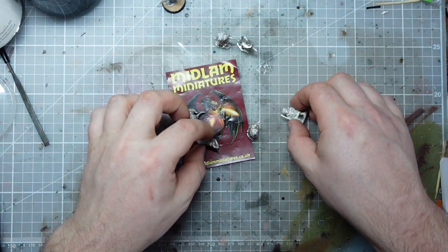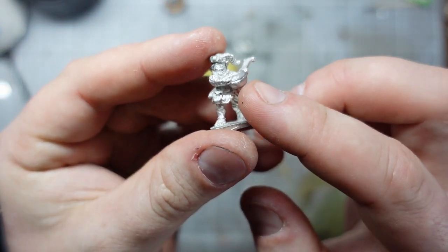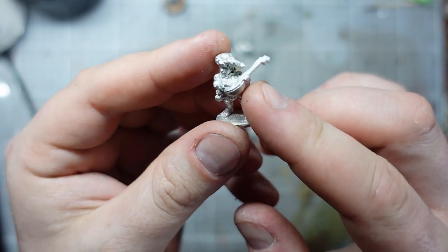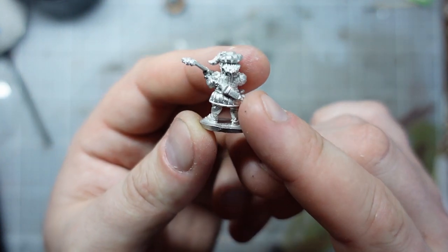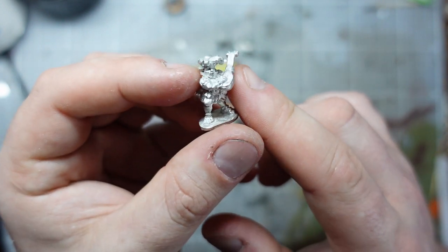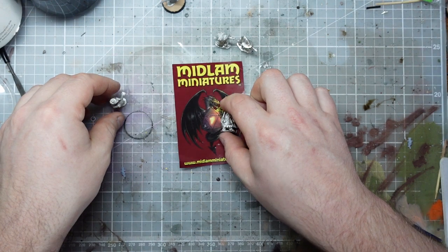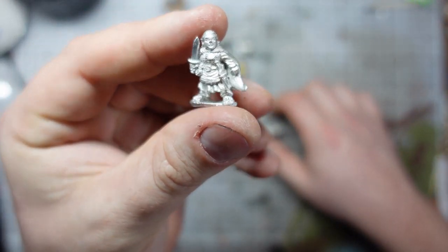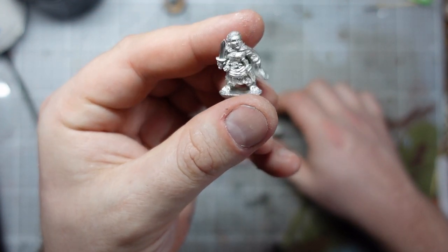And then I thought about my units — I've done banners, but I don't have any musicians. So I picked up this guy. He could be my little musician with his little lute. And that is a Hearthling bard. He's still got a little dagger, so he's ready for battle, and he'll go in the front of my main unit. And then I picked up a female thief or rogue, and she can go in my main unit as well with the swords. I think she's quite a nice little sculpt.